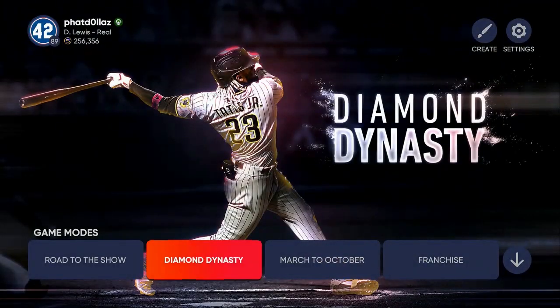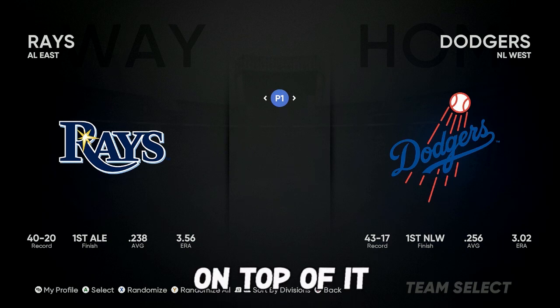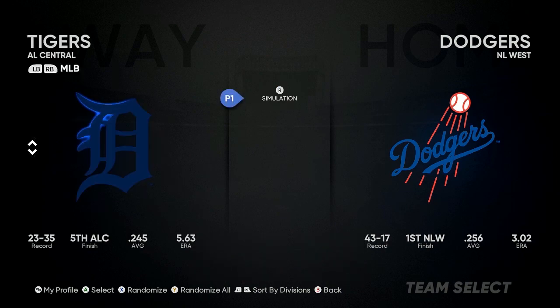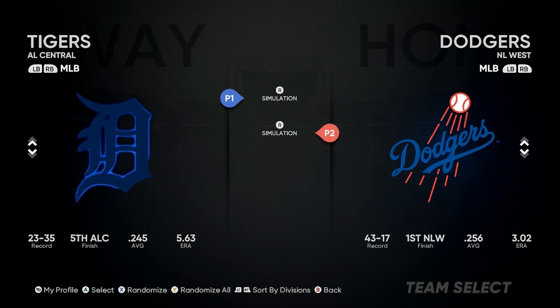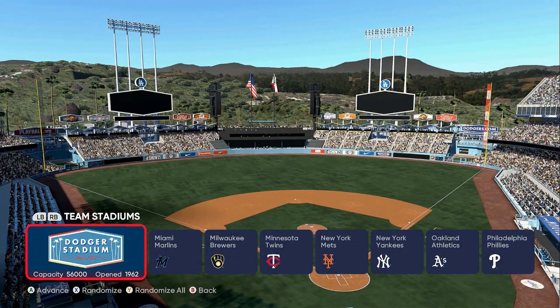Everything that I'm going to show you, you can use. So we're going to get out of Diamond Dynasty and go down to Exhibition. I want to make sure you guys know every way possible to get the XP and stubs to finish your first inning, second inning, third inning, fourth inning — every new inning they drop, player of the month. You're going to need two controllers or a phone activated to a play app. You want player one on the left side and player two on the right side, and it doesn't matter what team you pick. We're going to do stadiums — that doesn't matter.